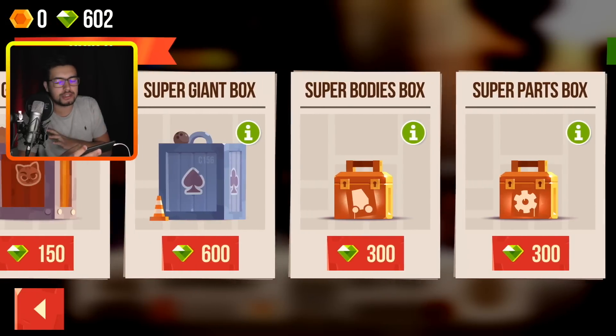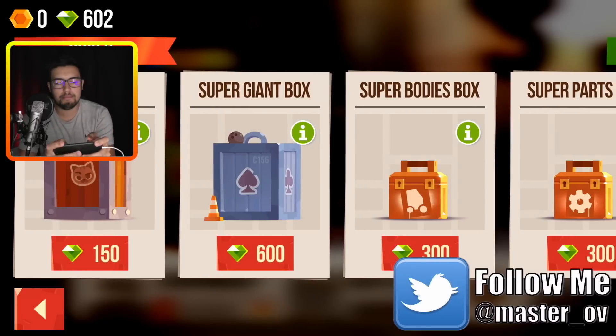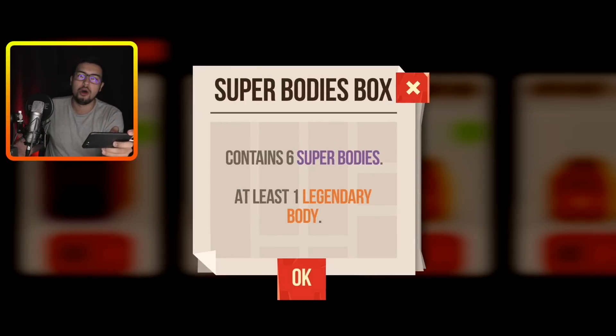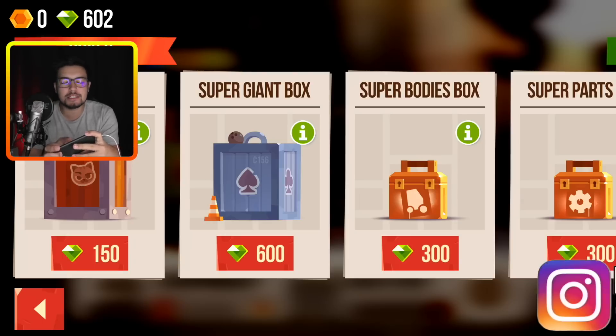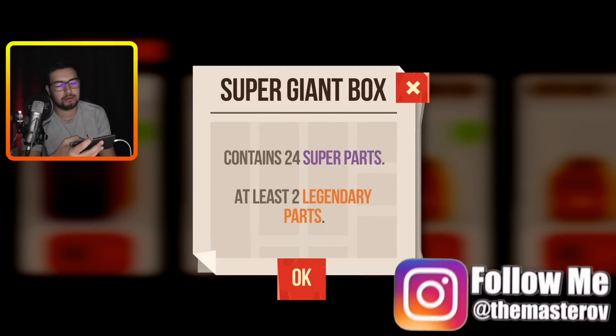you get these few boxes. You get a super parts box, a super bodies box, a super giant box, or a giant box. The bodies box and stuff like that contain either a body or a part depending on what you're looking for. You get one legendary body and six super bodies. But today we're gonna go for the super giant box. This bad boy costs 600 gems — insanely expensive — but let's see what we get.